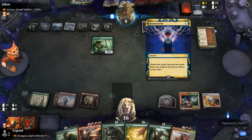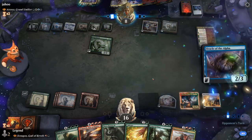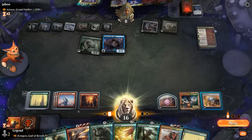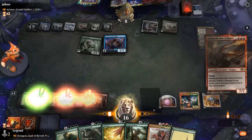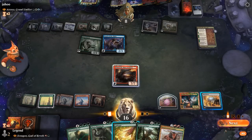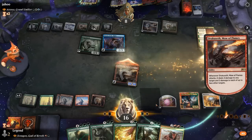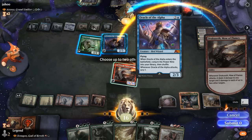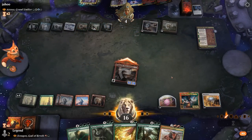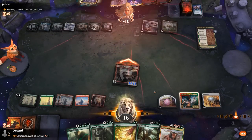Atraxa is gone. Opponent's at 8 and we still have a very powerful hand. Binding deals with Moraug. Opponent kept Brainstorm as opposed to Make Disappear. It's going to be an Oracle — so yeah, opponent seems very dead now. Hasty Dracoseth should do it, unless they have a Pact of Negation in hand, which they don't. So yeah, we managed to beat Atraxa — one of the most feared decks in the format. On to the next one.